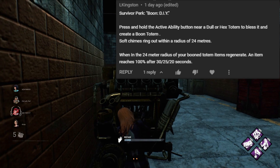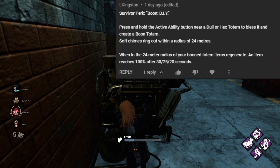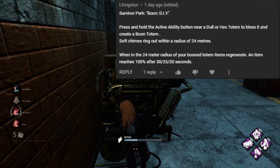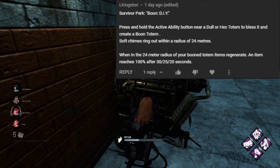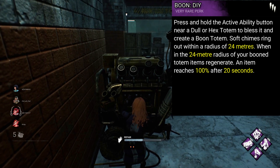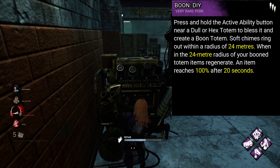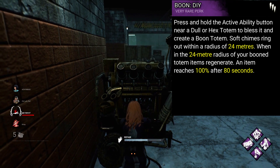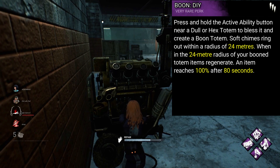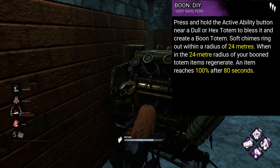From Elle Kingston, we have the perk Boon DIY. Press and hold the active ability button near a dull or hex totem to bless it and create a boon totem. Soft chimes ring out within a radius of 24 metres. When in the 24 metre radius of your boon totem, items regenerate — an item reaches 100% after 30, 25, 20 seconds. I really like the idea, but I think this is just a bit too powerful. I want to suggest making this perk almost like a slow charge port for items, so those numbers should be quadrupled — to 120 or 180 seconds to fully refill charges, just to make it a little more balanced. The benefit over something like Built to Last is that you could bring multiple items to charge up at once, but the charge time definitely has to be longer.